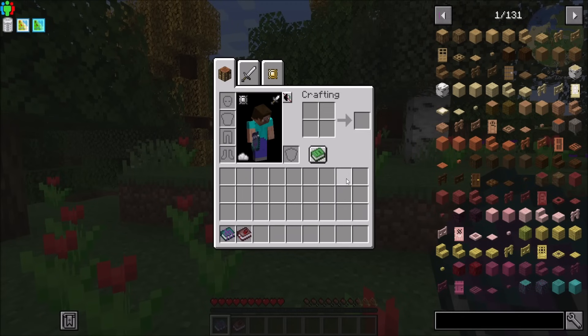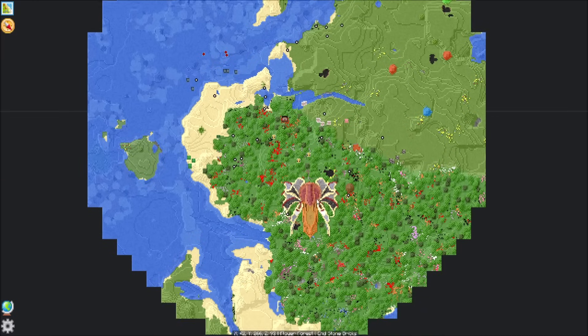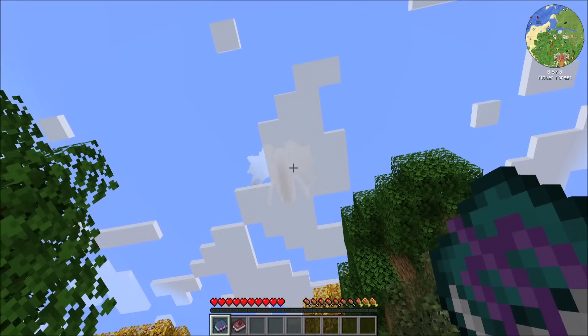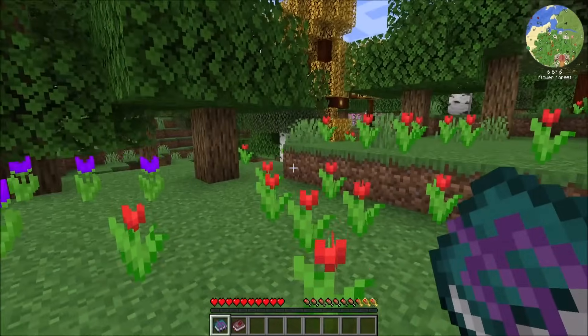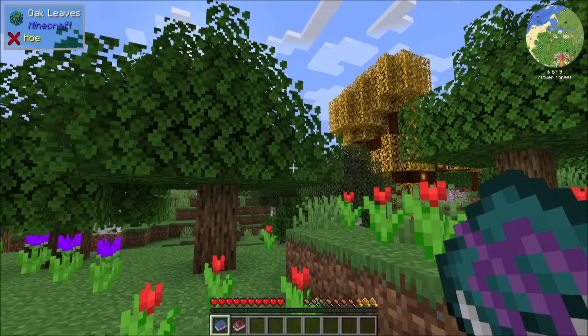Alright, we're here, loaded up, ready to roll. FTB Chunk's claim manager and map — sweet. Oh man, look at that thing way up in the sky there. That's something we're going to have to explore at some point in the future. I think we've been on those before — I forget which mod adds those, but that's definitely a cool looking thing.